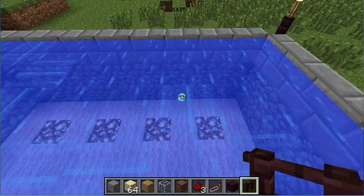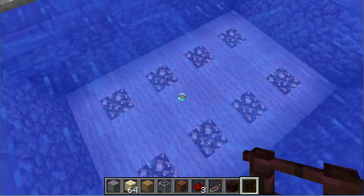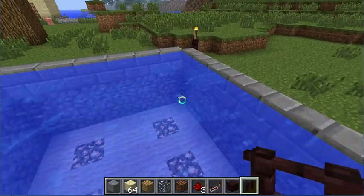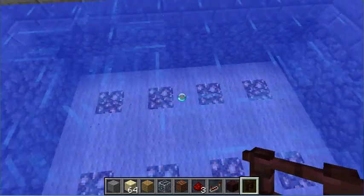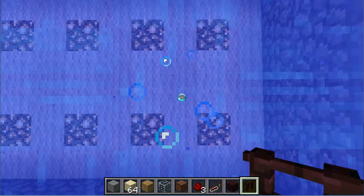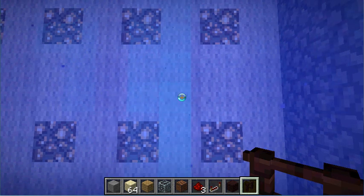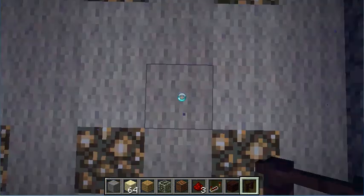Sometimes you'll have a weird current. Most of them are like a four-way current, but sometimes you'll have a weird one going in a couple different directions, like this one right here. The way you fix it is, right here in the middle of the current, if you take your fence — depending on how deep your pool is — go one block down from the top, and place your fence down in it.